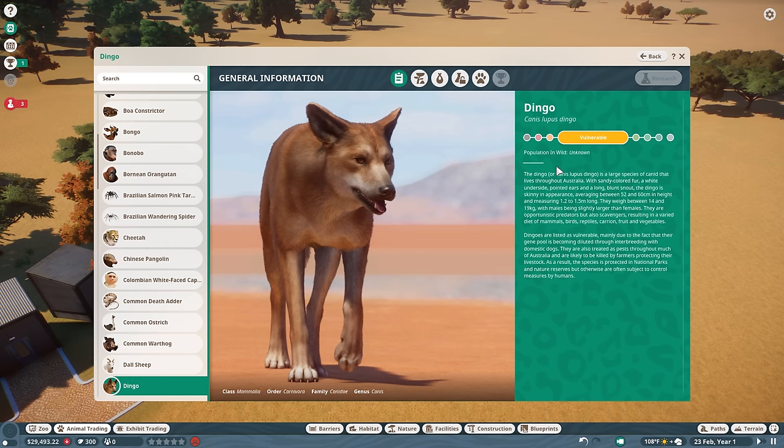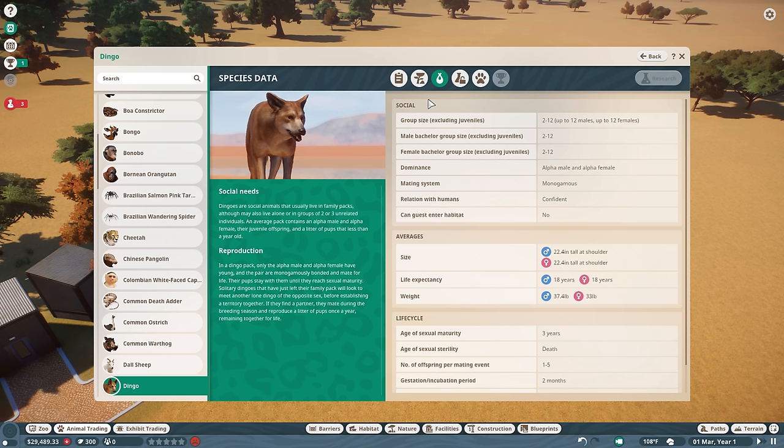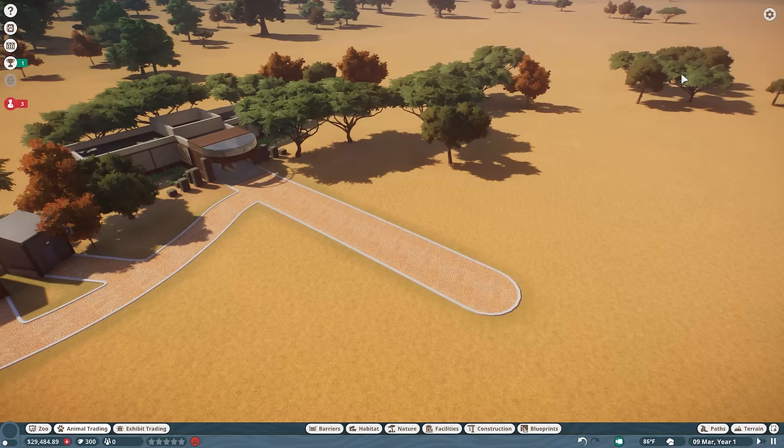I can release some into the wild and get a lot of accolades for the zoo. They are native to Australia and like living in desert grasslands. They do look for a lot of space, which could become a bit of a challenge. Group size is 2 to 12 for a family pack of dingoes. Interestingly, they have both an alpha male and an alpha female but they are monogamous, so to maximize breeding potential we'll probably want a 1-to-1 ratio of males and females — maybe 3 males and 3 females to start, or just 2 and 2.